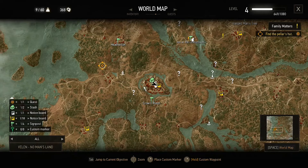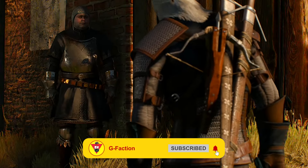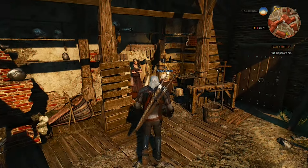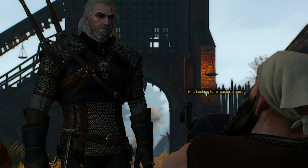First of all, you're going to need a master craftsman for your armors, so head to the location I'm showing you right here in Crow's Perch. If it's the first time you're entering Crow's Perch, you will see a cut scene. After the cut scene is over, continue your way until you reach this guy named Fergus. Start a conversation with him and choose the yellow option.